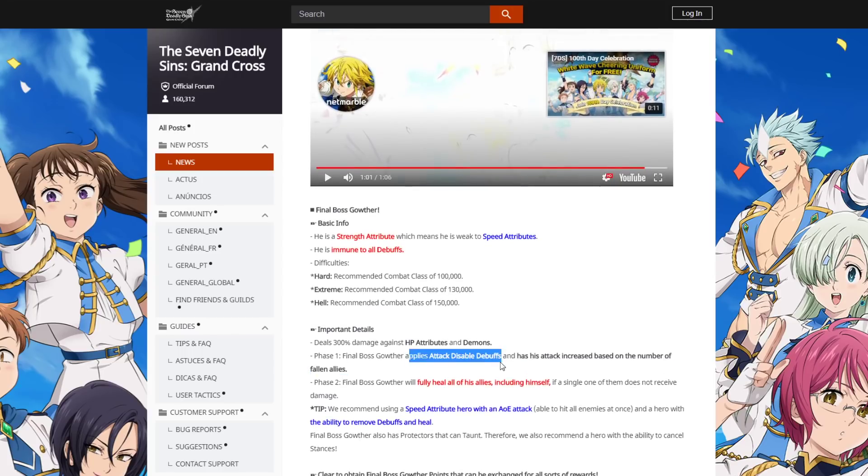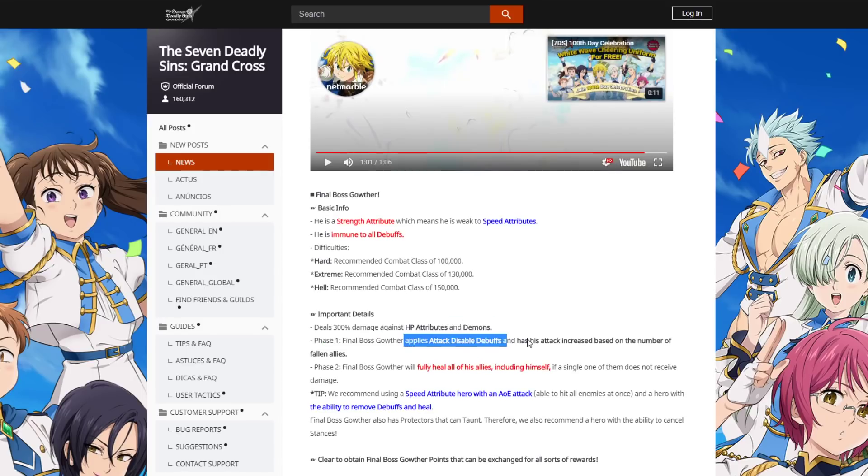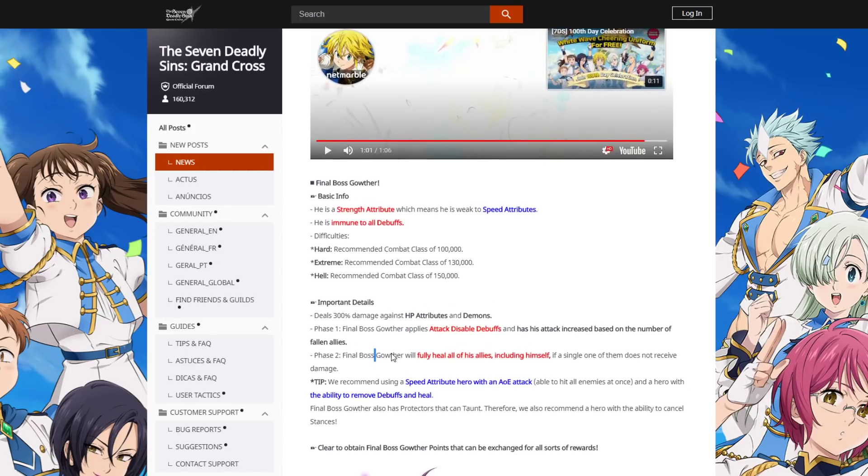Phase one has tag disables — Blue Meliodas cannot be tag disabled, by the way. Gowther also has his attack increased based on the number of fallen enemies. So for phase one, you want single target damage and you want to kill Gowther only. For phase two, Final Boss Gowther fully heals all his allies including himself if one person doesn't take damage. So phase one is single target, phase two is AOE.